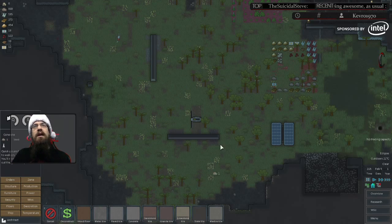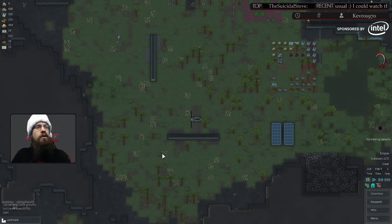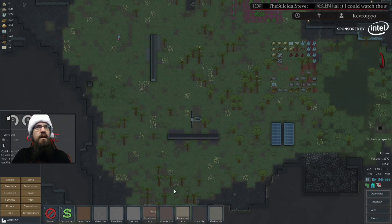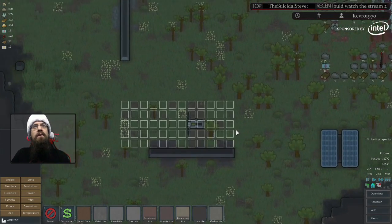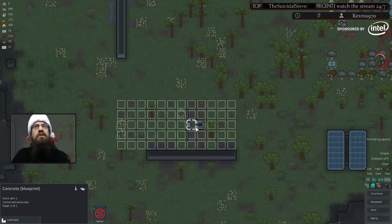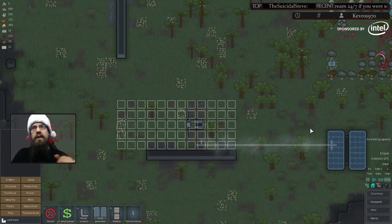A way you can prevent that is by clicking on floors and actually putting a floor on the ground to prevent anything from growing up. We're going to use concrete — concrete is ugly but it's cheap, kind of like real life. We'll drag it out right there. The important thing to watch once this is built is the power level of this device. We also need to put some conduit so it's actually connected into our network.